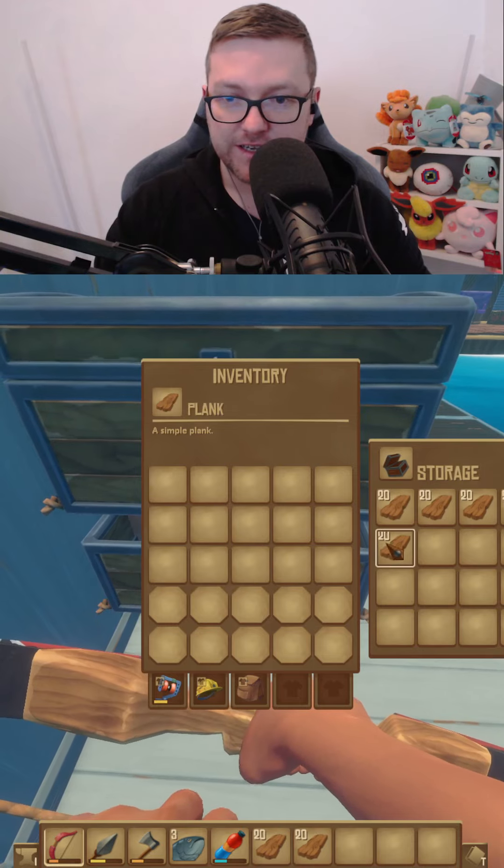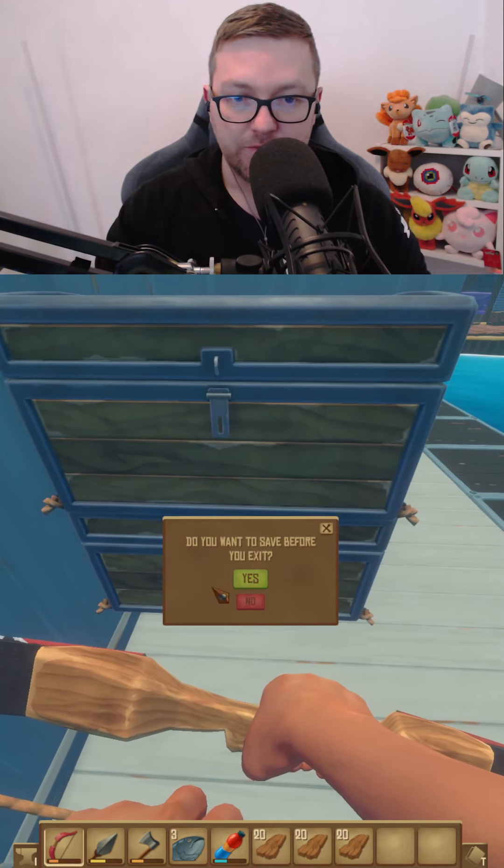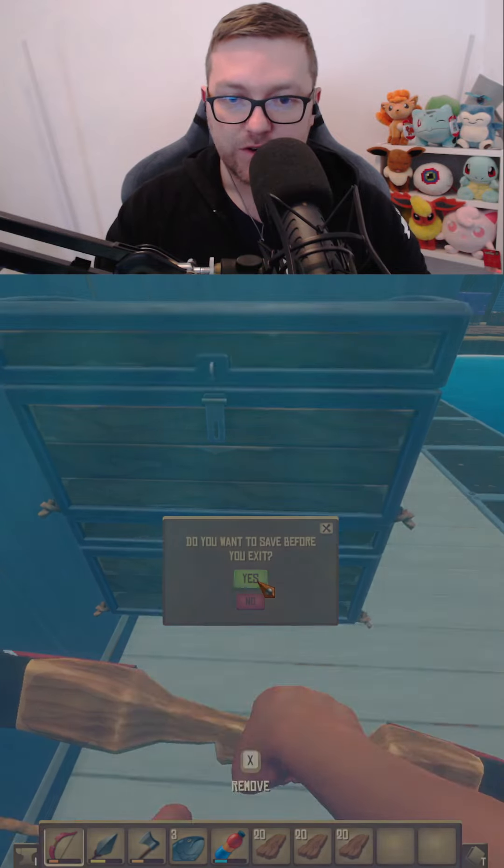Then go back into the chest and take the item back out again. You want to go to the main menu — make sure you save when you are going to the main menu.